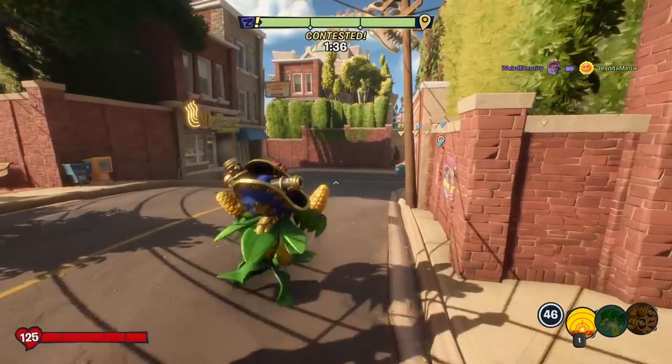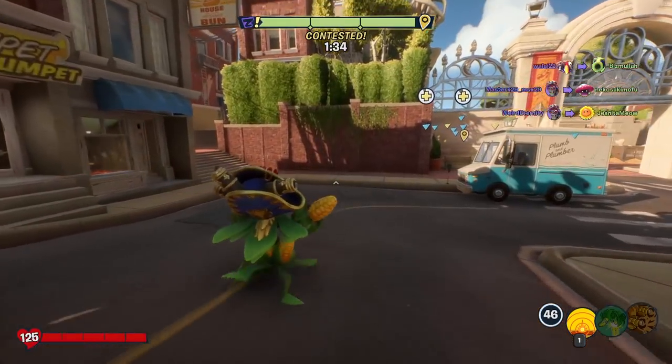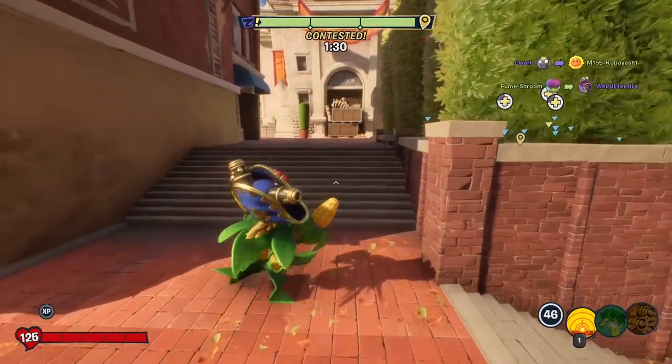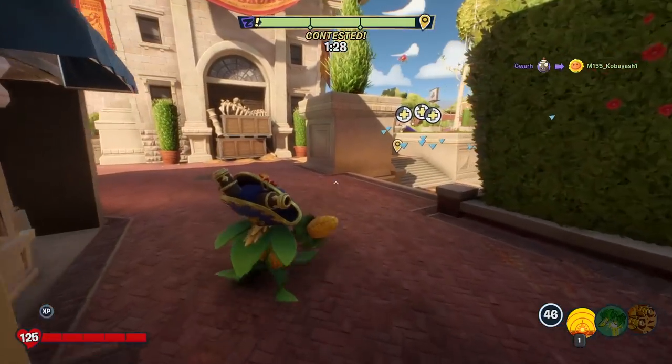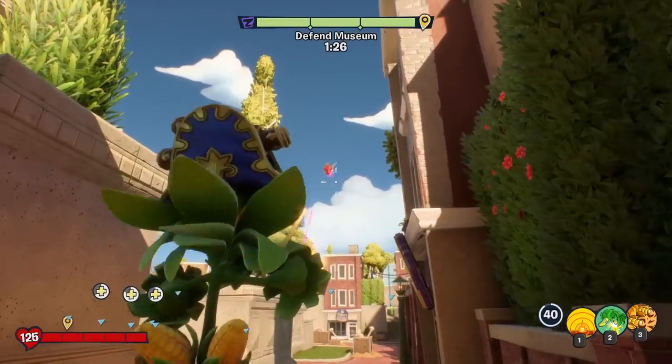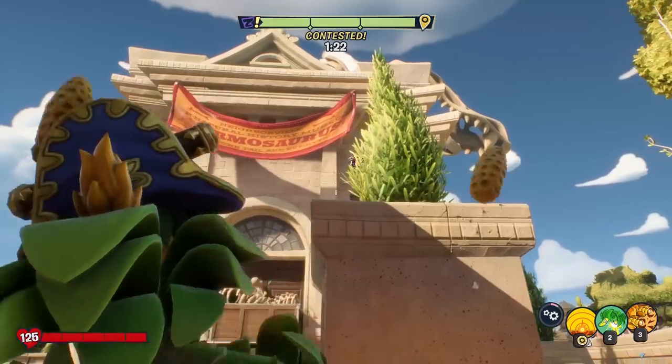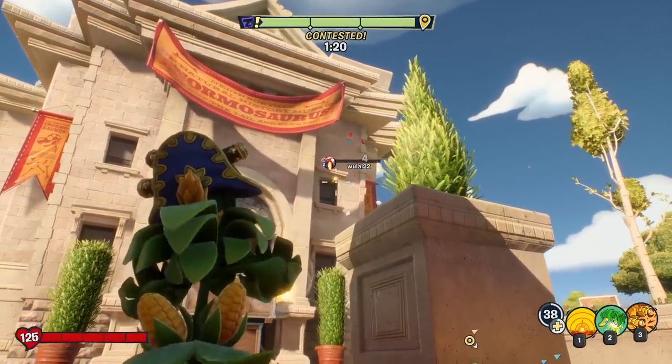I dropped into the middle of this match here. This is the radio station one, right? Zombies are killing it. We got to defend the museum, but we've defended it so far so good. There's a bird in the sky — shoot him please. Man, this bird is tenacious. There we go, he's dead.